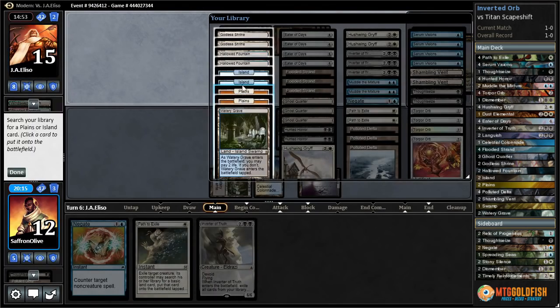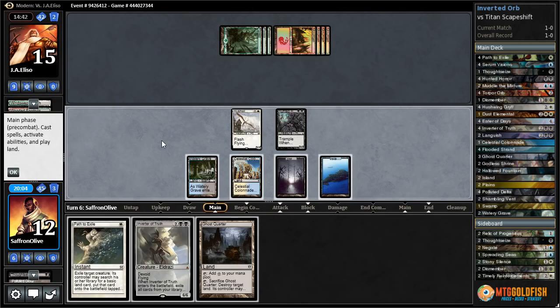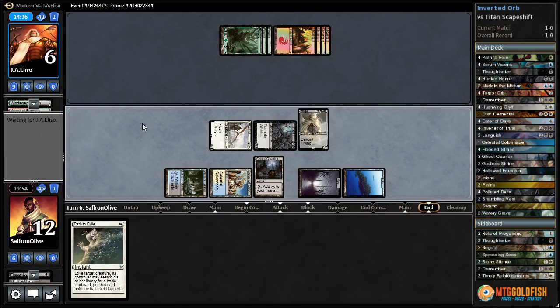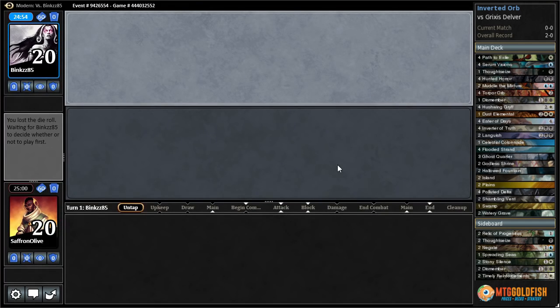Negate the Scapeshift. Are we getting there? If they don't have another Scapeshift I think we win. There's a Ghost Quarter — let's attack with both, play our Inverter of Truth, and leave up our Ghost Quarter. We might be getting it! Come on, no Scapeshift — one time, don't have the second one. We know one card's Ancient Grudge, which doesn't do anything. Yes! And our very first match — Inverter of Truth getting it done!